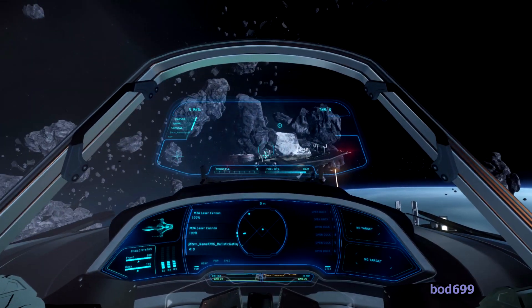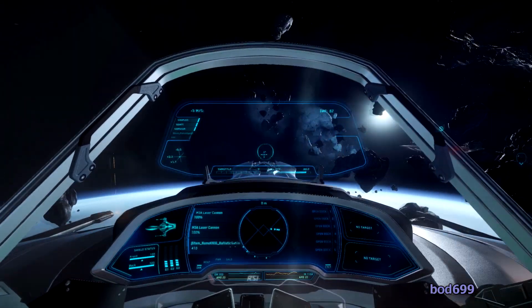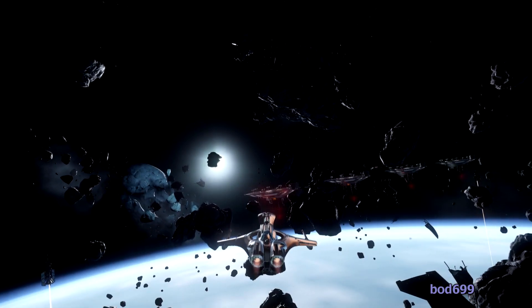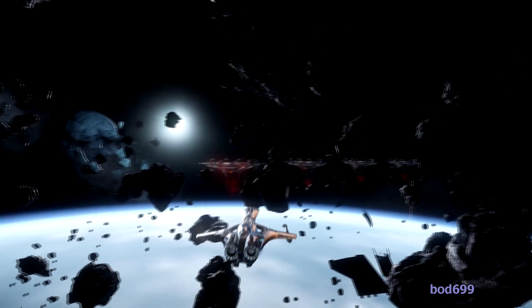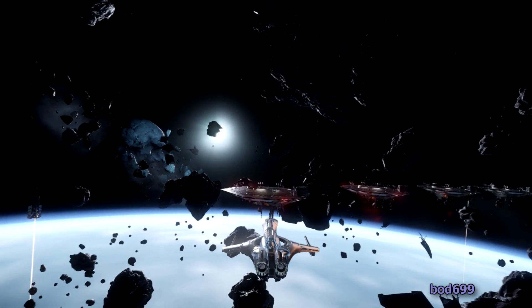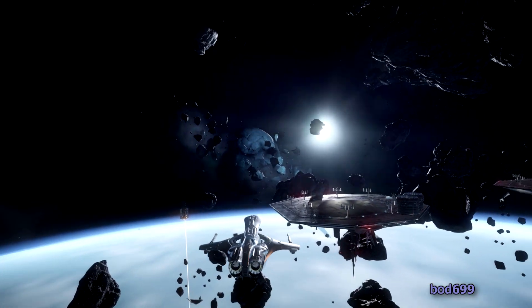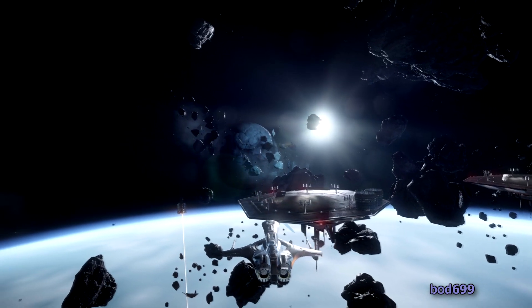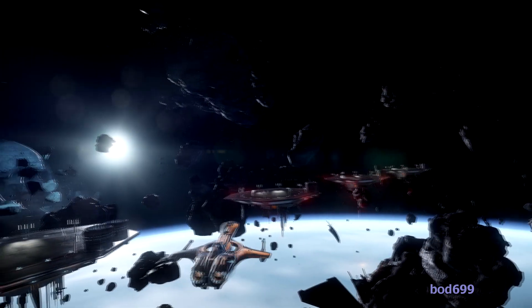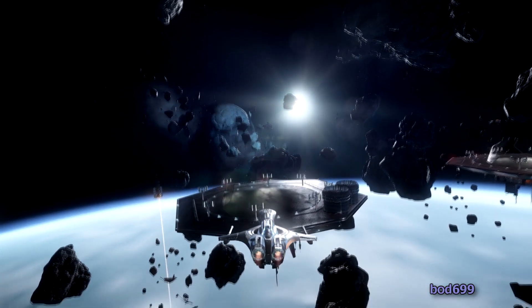Over these landing platforms there's now a little dome - a semicircular dome that's see-through, but you can actually see it easier when you're outside. What it does is form a bubble: inside that dome when you land, there's gravity. You can see just above this platform as I strafe left and right, from the reflection of the light, there's a semicircular dome. Each one of these platforms has that, and basically when you're inside it, you walk around as if there's gravity.